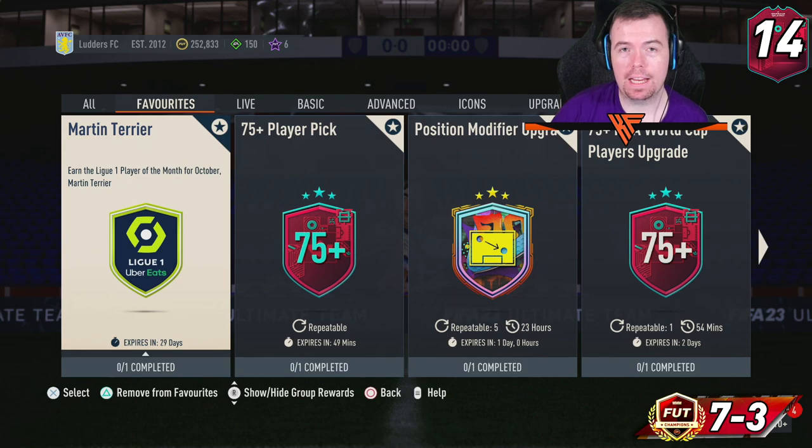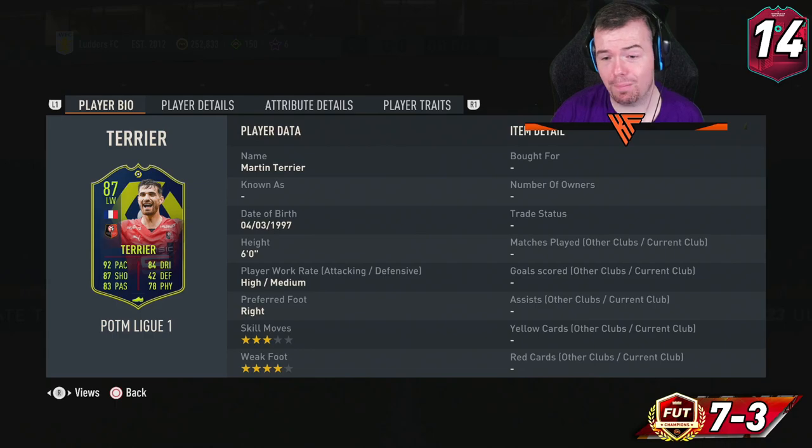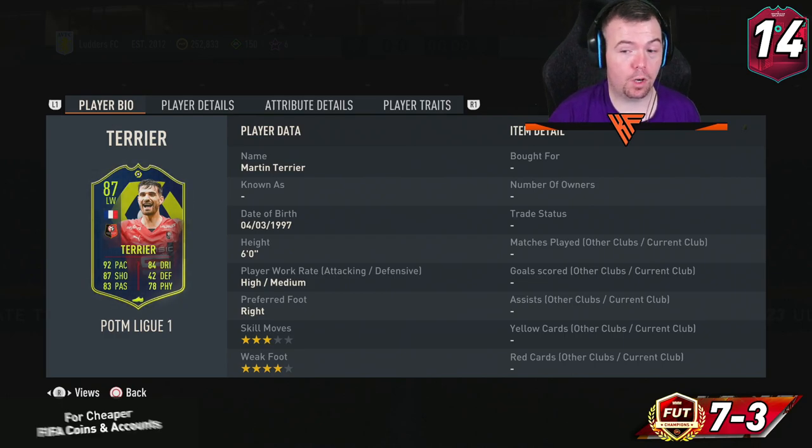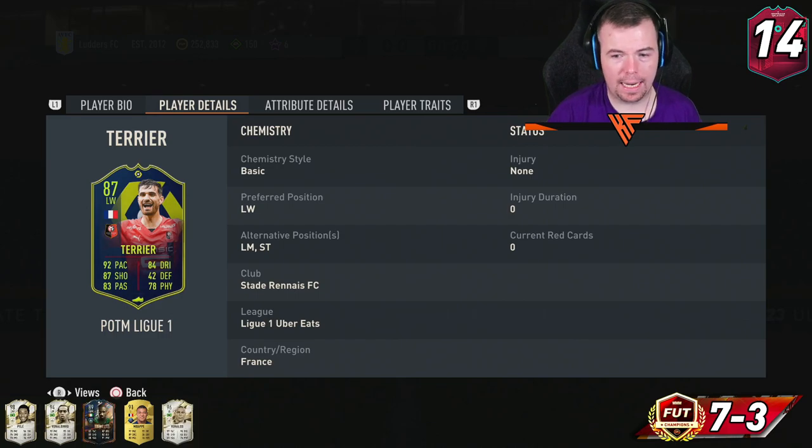Yo guys, what's going on — King Flipper here, and welcome to another Player of the Month SBC video. Today we have Player of the Month Martin Terrier for the French League for October. I know a lot of you were waiting for Messi, but unfortunately Terrier won. It's not a bad-looking card though — 87-rated left winger, 92 pace, 87 shooting, 83 passing, 84 dribbling, 42 defending, 17 physicality, six foot, high/medium work rates, three-star weak foot, four-star skills. Can also play striker and left mid.